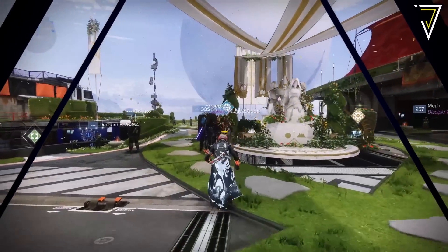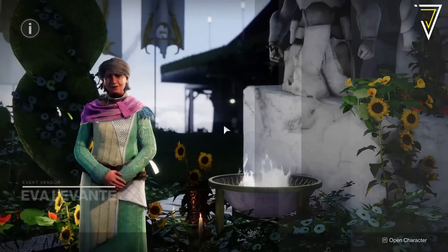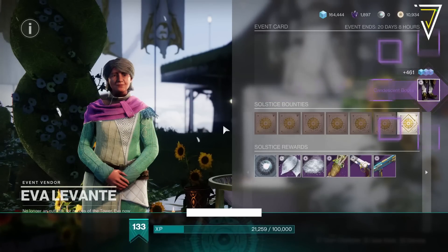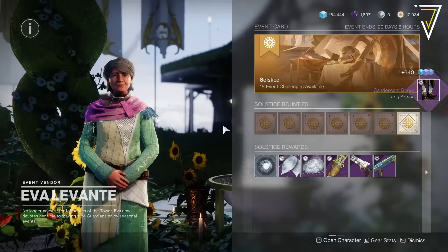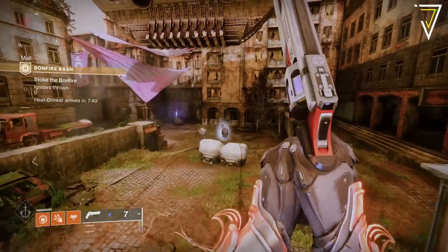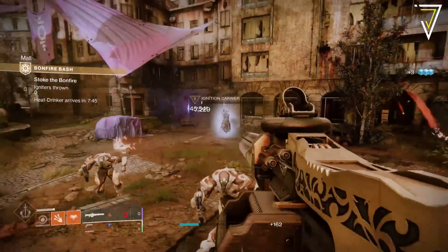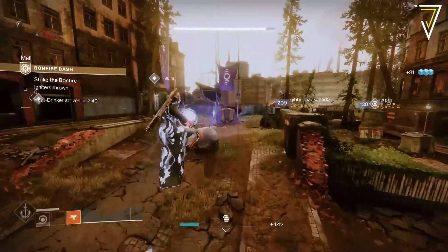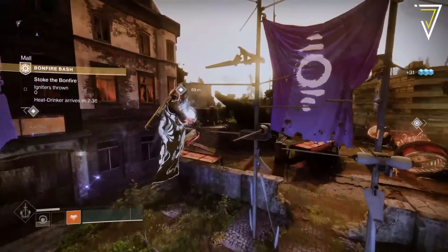So each and every season we get a free limited time event. Season of the Deep is no different, and this season sees the launch of Solstice, which will kick off on the 18th of July and run through until the weekly reset on August 8th. Solstice is marked as a way of celebrating the Summer Solstice and the achievements of Guardians throughout Destiny 2, and this year's event continues in a similar format to 2022.